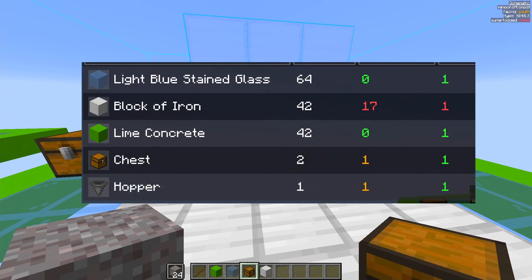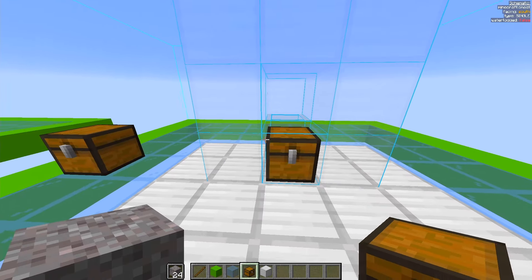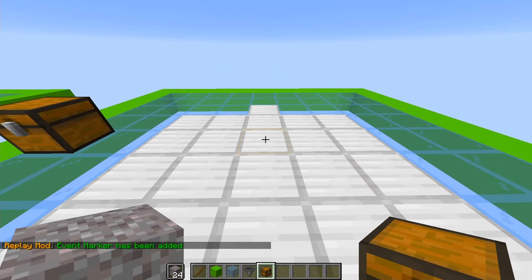The materials you're going to need for this are in the description below, and here's a material list on screen as well. Obviously some of the iron blocks are from the floor, but most of them are the building blocks that go around this thing.